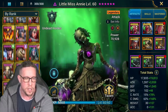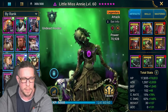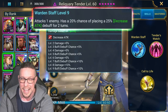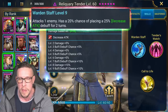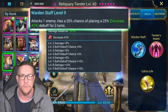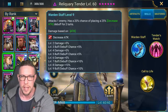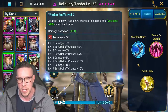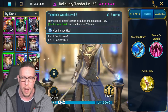Let's take a look at the champion. Reliquary Tender is easy to build — we'll talk about why in a second. Looking at skills: Warden Staff, the A1, does have the weak version of Decrease Attack, which is nice to have against bosses if you don't have another Decrease Attack on the team. However, it's the only ability in her kit that requires accuracy. So the decision of whether to build accuracy for this weak Decrease Attack is up to each of you.